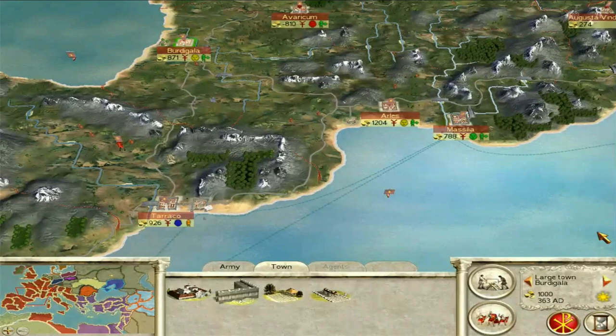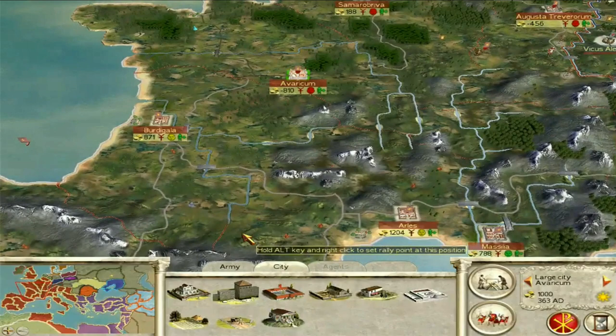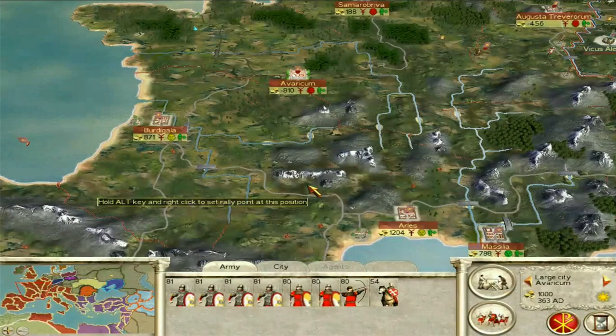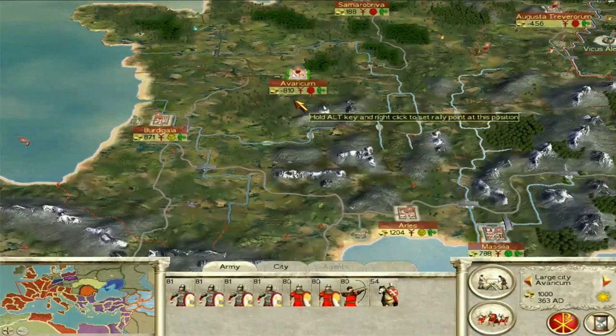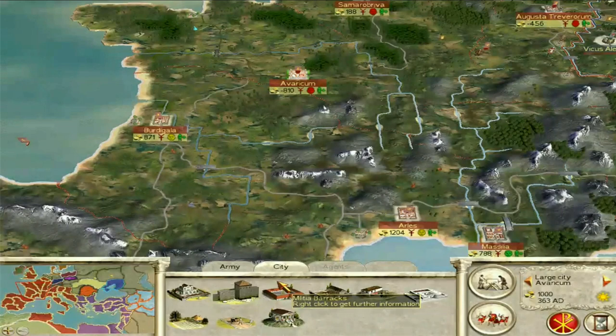Some settlements you just won't be able to keep. For example, Avaricum is one that a lot of people seem to lose because it's a really tough one to keep. There's no governor in there, the garrison is pagan, it's the wrong religion. It's too big for the facilities it has — it's got nice big walls and a big population, but not the best facilities, only a small trader. So there's going to be a lot of squalor, which is a big issue.